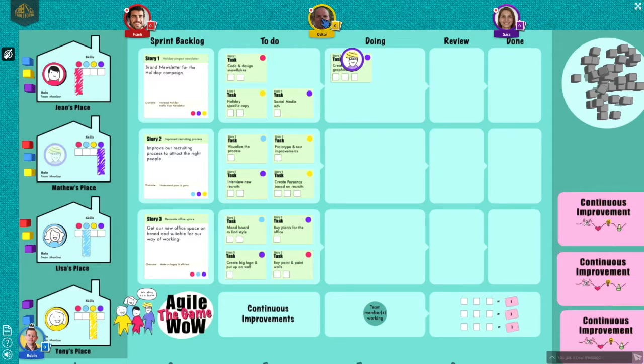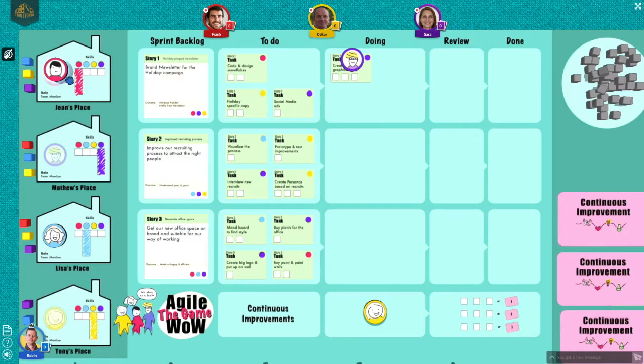The second option is to work on continuous improvements — any number of players can put their team member to work there. The third option is to work with an expert on a task; that way the team member can learn the skill for future rounds. You can only learn from an expert, a team member whose round token has the color of the skill. Finally, the fourth player decides to get started on another task.